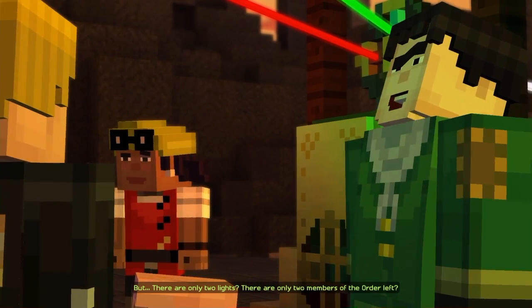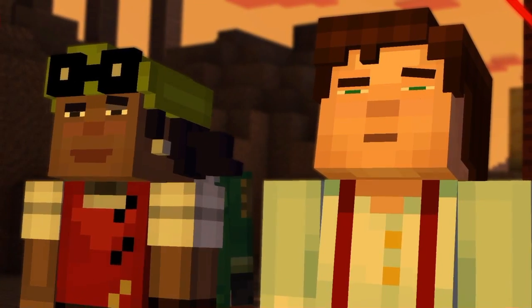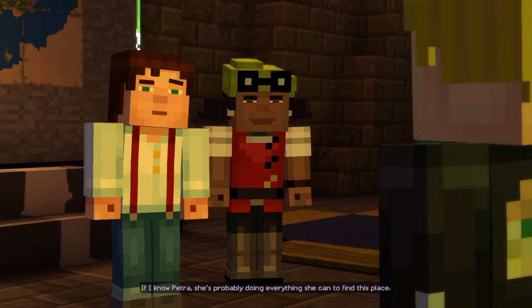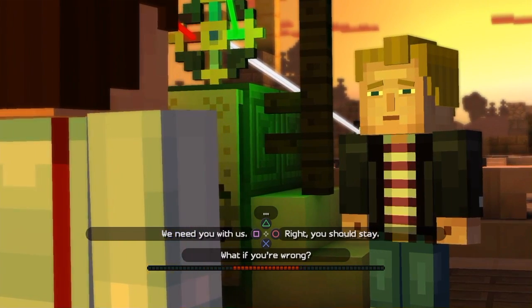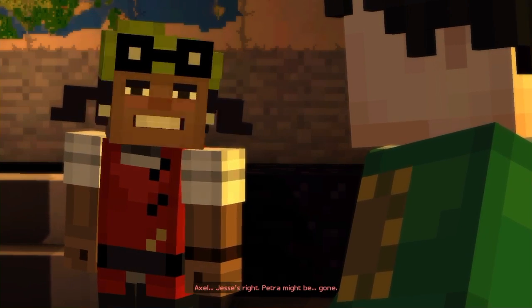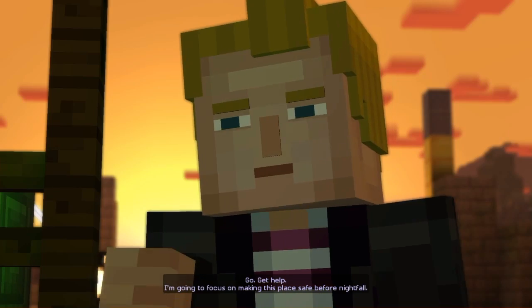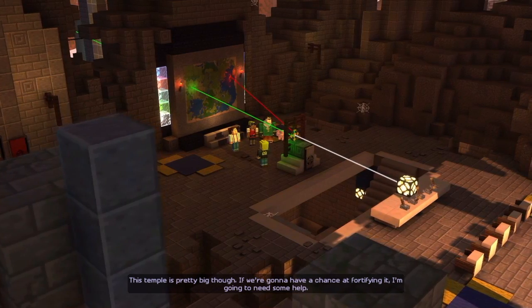There are only two members of the Order left. He said Soren was missing, that leaves Magnus or Elligard. Let's head out. I'm not going with you guys - I have to stay here. If I know Petra, she's probably doing everything she can to find this place. She's still out there, she has to be. What if you're wrong? Don't say that Axel. I have to believe that she's still alive. Go get help - I'm going to focus on making this place safe before nightfall.